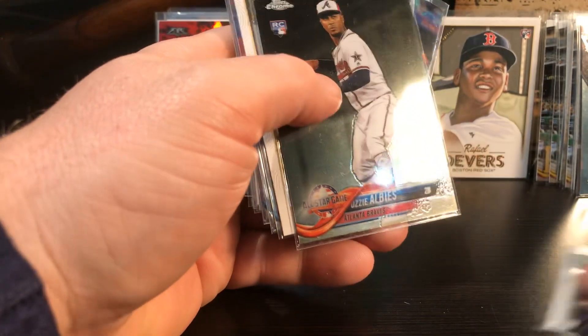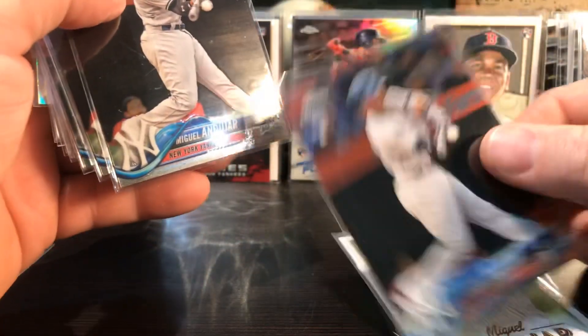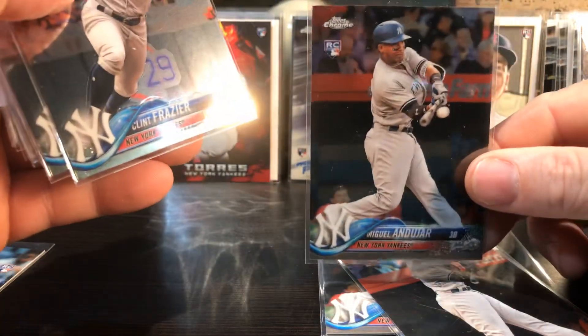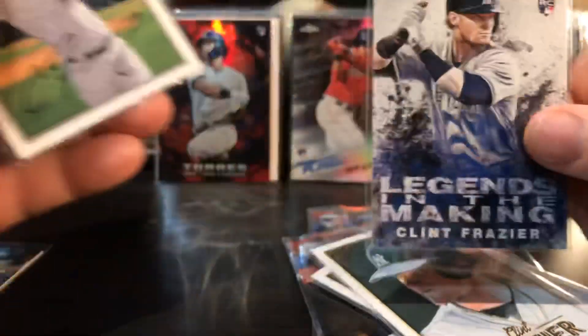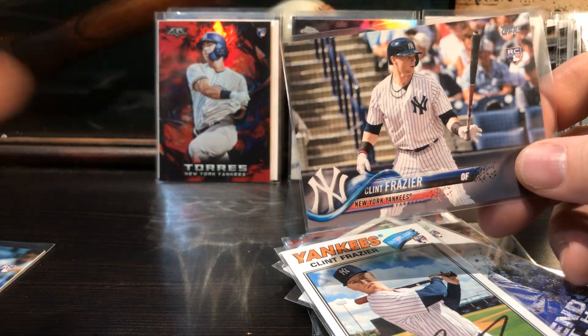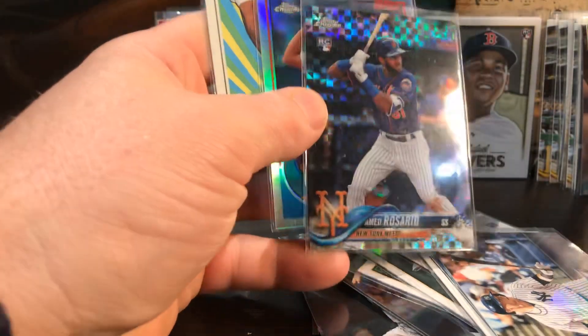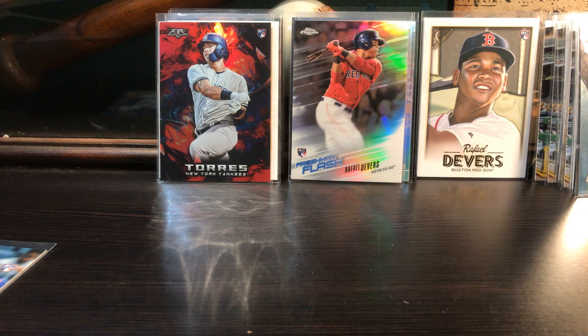There's more Ozzie Albies. Miguel Andújar - more of his stuff. Clint Frazier. Two galleries - that's cool. Archives - that's another card from the set variation from last year. Pretty cool, like that card. Amed Rosario - like him a lot. There's the Prism, pretty cool, 83 Topps Chrome, New Age Performers. Lots of cards in that stack - these are guys I've been pulling out of packs or getting cheap out of bargain bins.